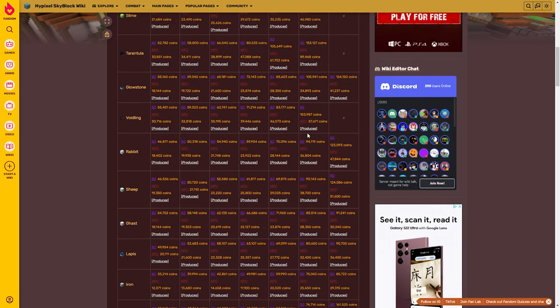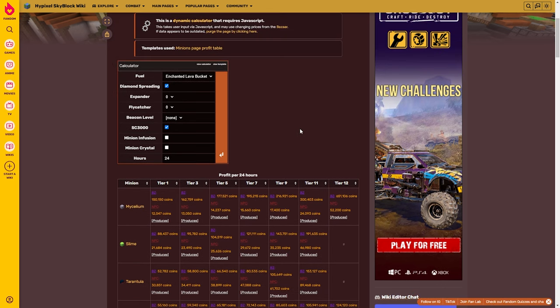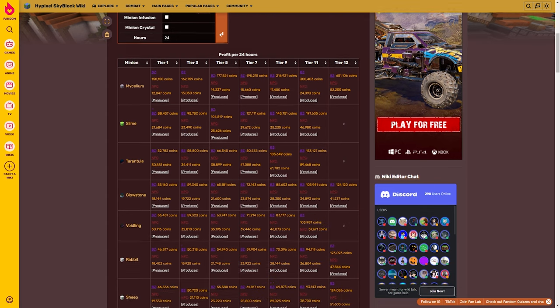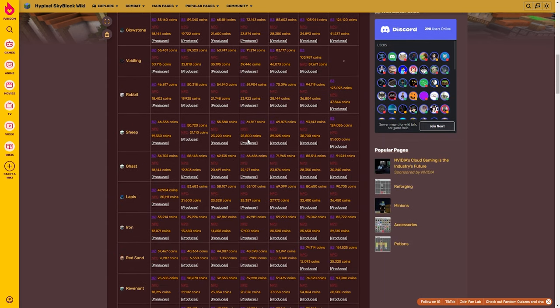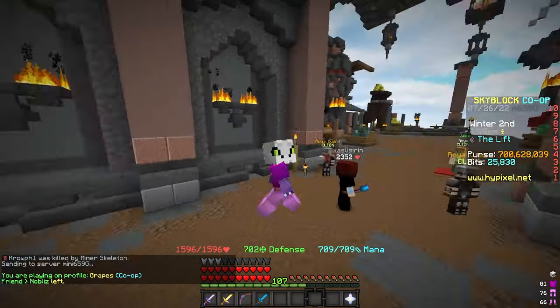This is such a useful tool — it tells you which minions are the best at any given moment, whether you're watching this video a year from now or when it comes out. It will tell you the best minions to run depending on what you can afford, and it sorts everything perfectly. I'll put this tool in my Discord in the extras improve channel — it's completely free to use.